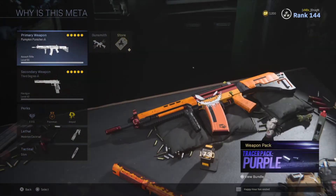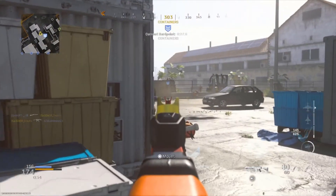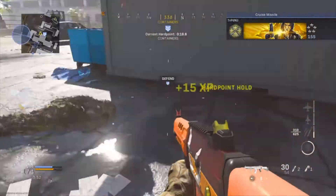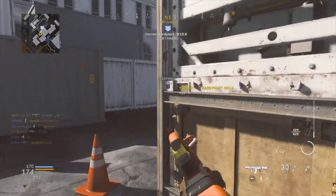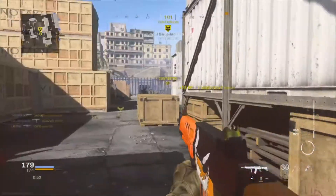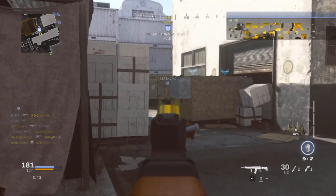My build was just swapping the commando foregrip for the ranger foregrip and removing the holographic sight for Sleight of Hand, because I like the Grau's iron sights. We did well with it in both games — both were hardpoint games and both had over 40 kills. One really cool thing about this blueprint is that if you put on the gold or Damascus camo, that pumpkin face with the sinister smile actually stays on, which I think is really cool. I don't think it works for Obsidian though.